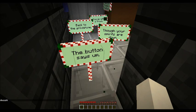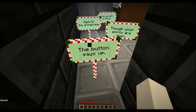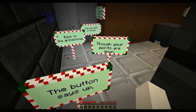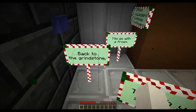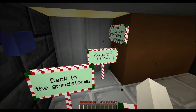Now these are all cosmetic changes for the most part. The first one is this stanza here. It now says: 'The button says up though your spirits are down. Back to the grindstone you go with a frown.' So I fixed the rhyme scheme — 'down' had been rhyming with 'down'.